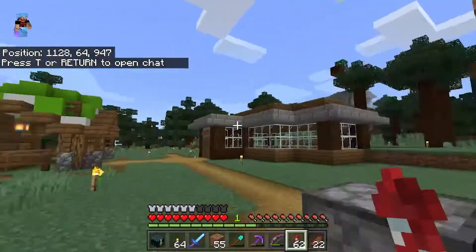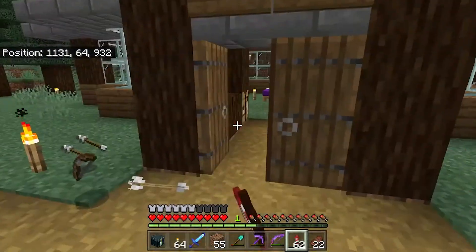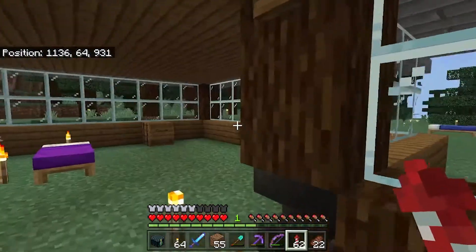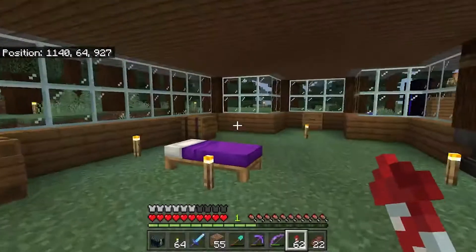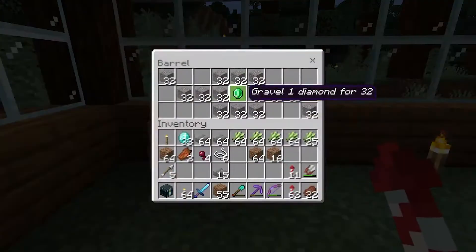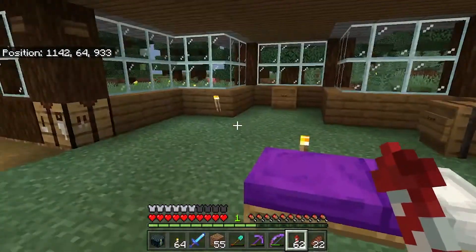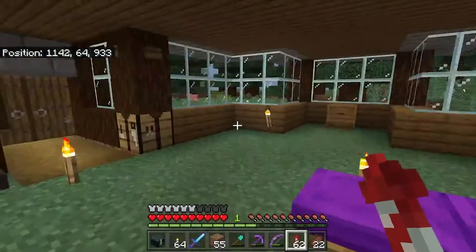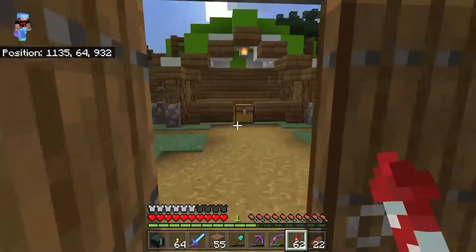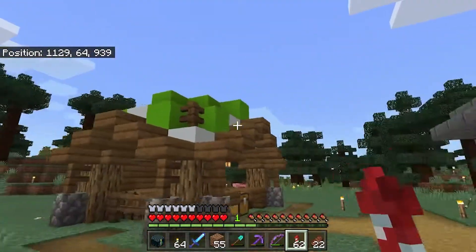Not too much going on here yet. We got Blocks R Us, it's open. Let's check it out and see what they got. We got some sand — yeah, we're gonna need some sand eventually. We got some gravel, some stone and some concrete. Oh, concrete shop! I'm gonna make a nice tile board floor with that. We got another cute little shop over here. Really like that design, actually.